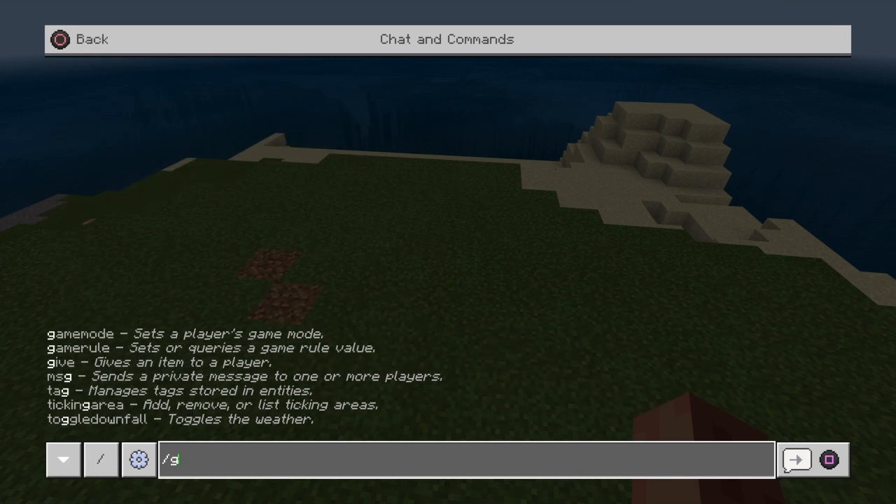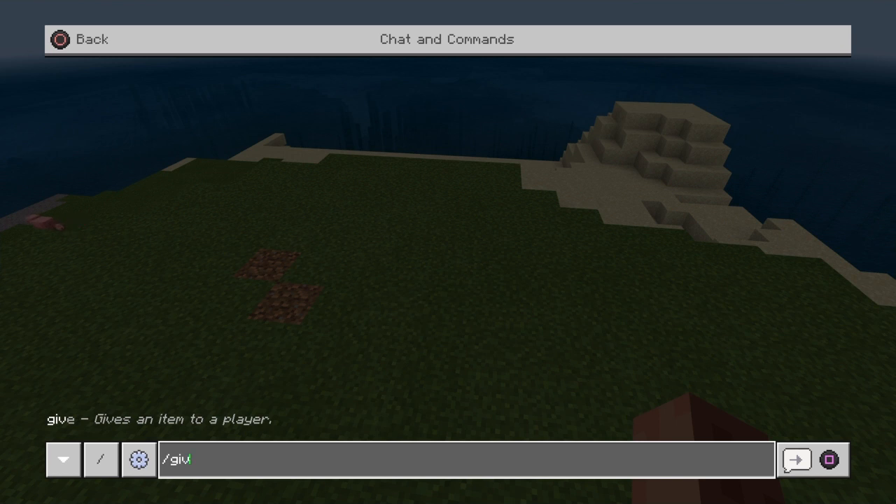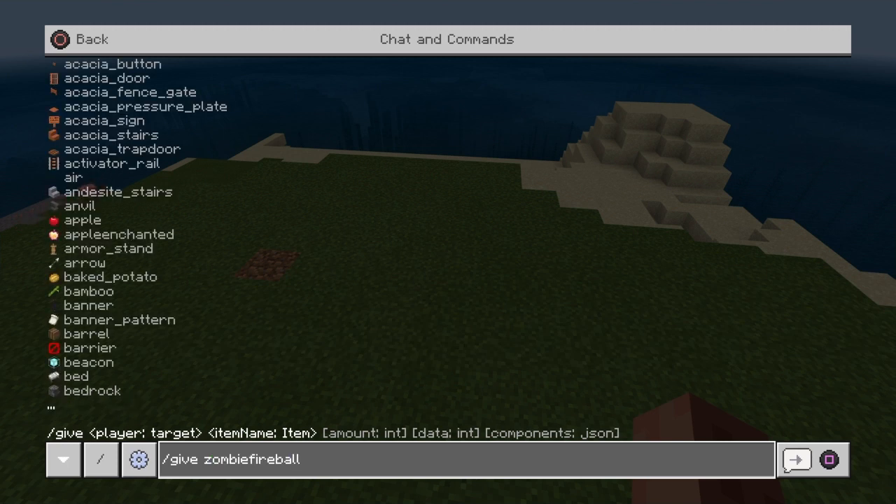Let's get the command block. You're going to do 'give', then you're going to hit triangle — zombie fireball — which is me. So just like that: the slanted line and 'give', do not space that. But after 'give', space, then your name, your username, then space again.